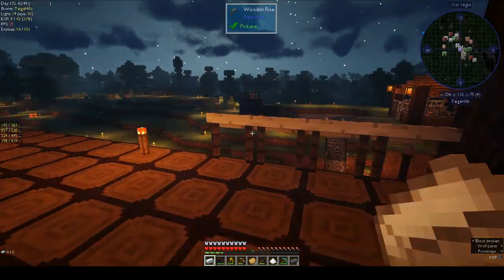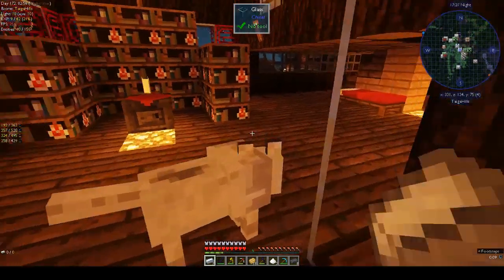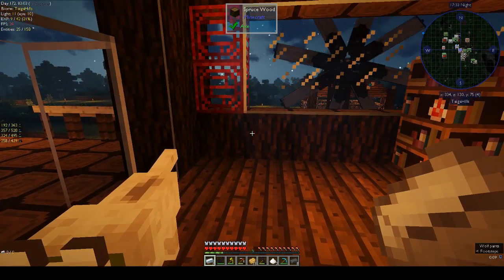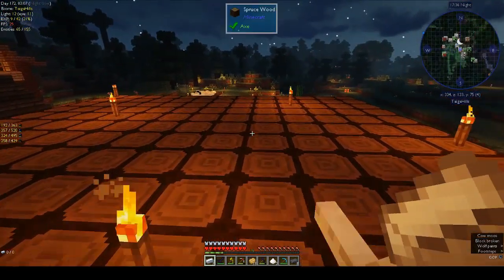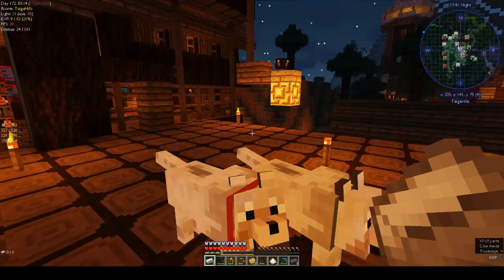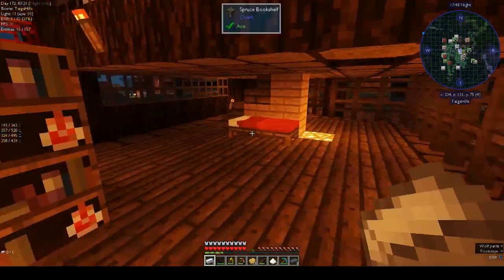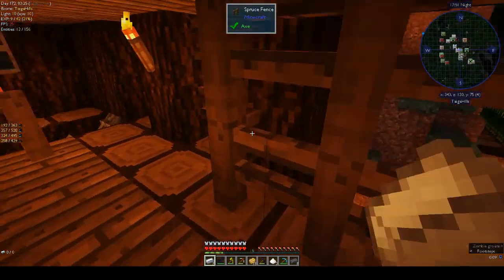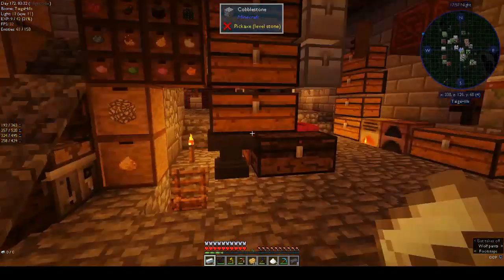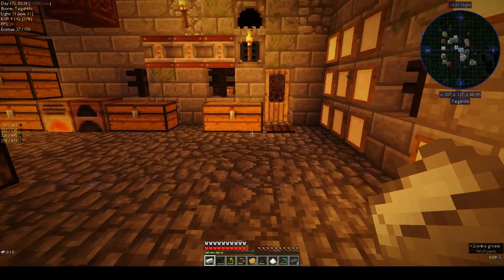We had lots of trouble with the Woot factory, and after I finished I discovered I need a power cell, an importer, and an exporter to get it all started. So that's what we're going to do today. I also did lots of mining — I went down to the basement. We have the mining dimension but it's just easier to go down into the basement and mine.